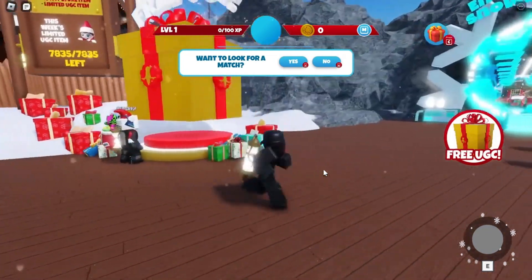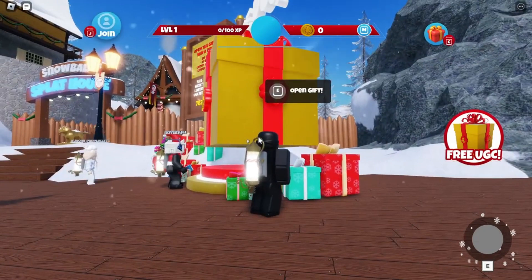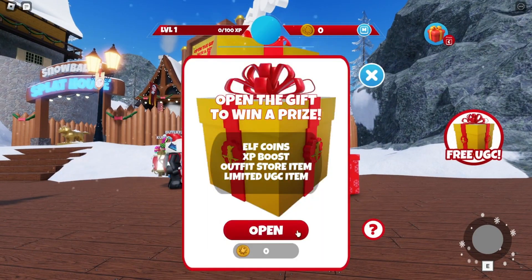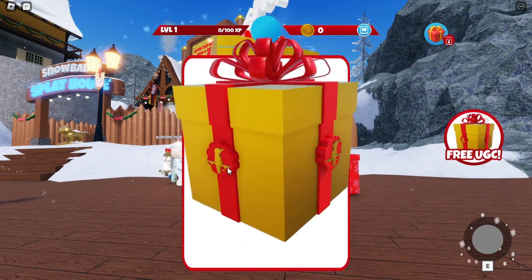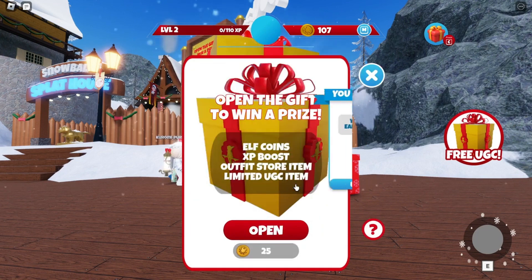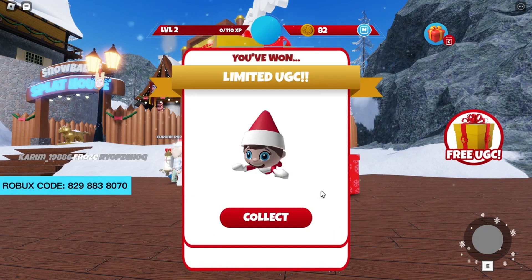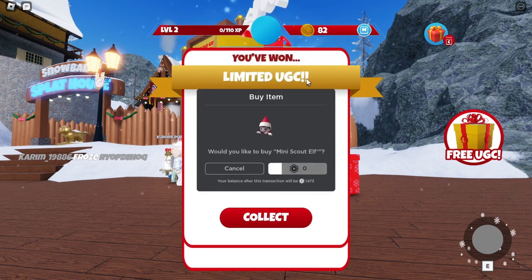Once you get into the game, you'll see the pop-up that says you can claim a free gift every day with a chance to win the awesome free UGC. Go ahead and click teleport, and you can click on free UGC to teleport back here at any time. You have a 30% chance to get Scout. Walk up to the gift and click E, then press open. The first time I got some coins, which you definitely want if you don't get him right away because you need coins to open gifts.